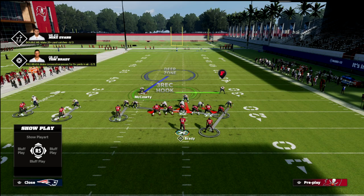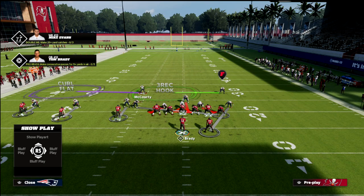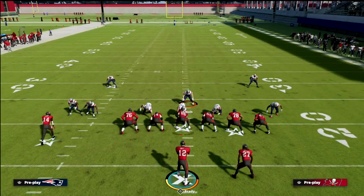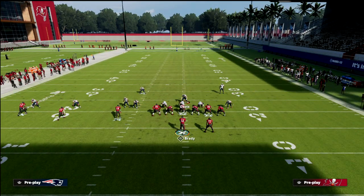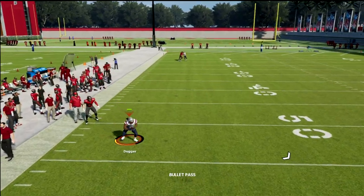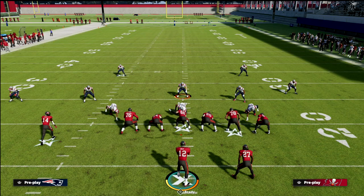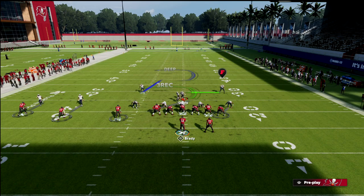What you want to do with the safety on the backside is honestly up to you. You could leave him in the deep zone, or you could put him in a curl flat zone so he'll defend popular things like a tight end post or a motion crosser across the field. You can do either one of those adjustments, and then you're going to want to user this guy right here in the middle. This is kind of how the defense works, and the three-rec gives you a lot of freedom to help on pretty much anything.